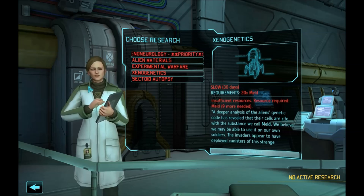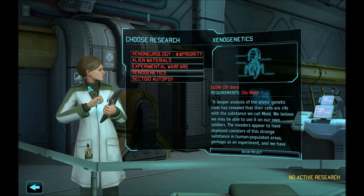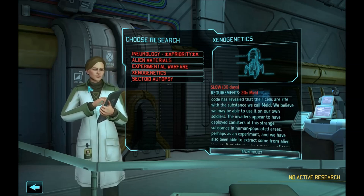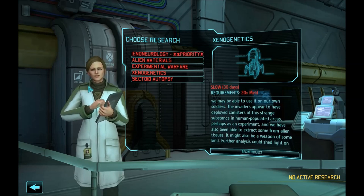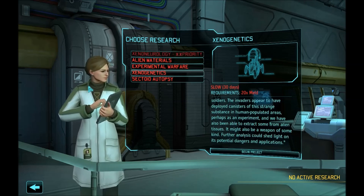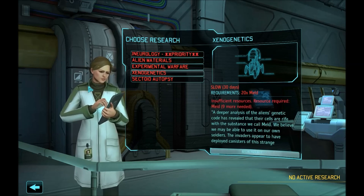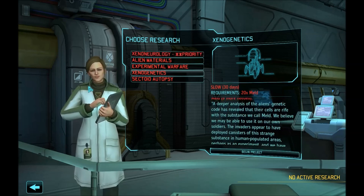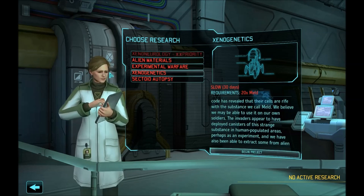Xenogenetics is going to be your stepping stone for the mid-game. It is going to be either giving you early-game psionics, which is fantastic, or mid-game mechs. Personally, if you have the meld for it and the resources for it, I suggest going for psionics. They are going to be very useful in the early game and you will be able to train your volunteer earlier. The mechs have been nerfed in Beta 15, so rather than recommending them as before, this time I would suggest Xenogenetics and then Psionics over mechs.